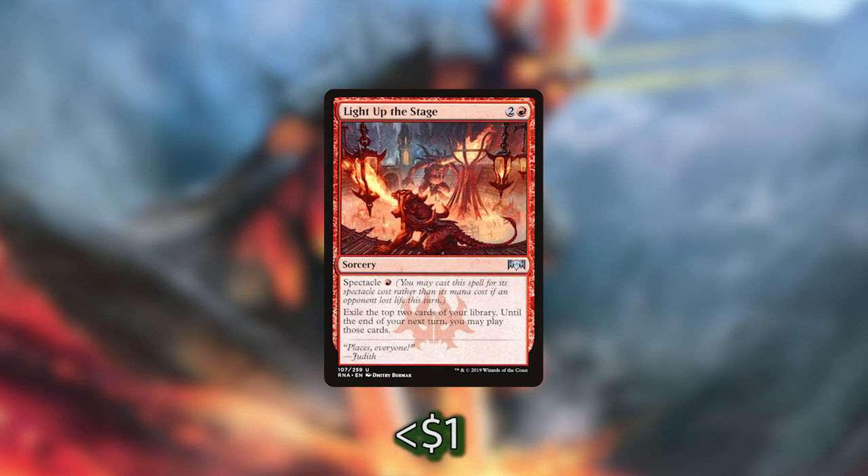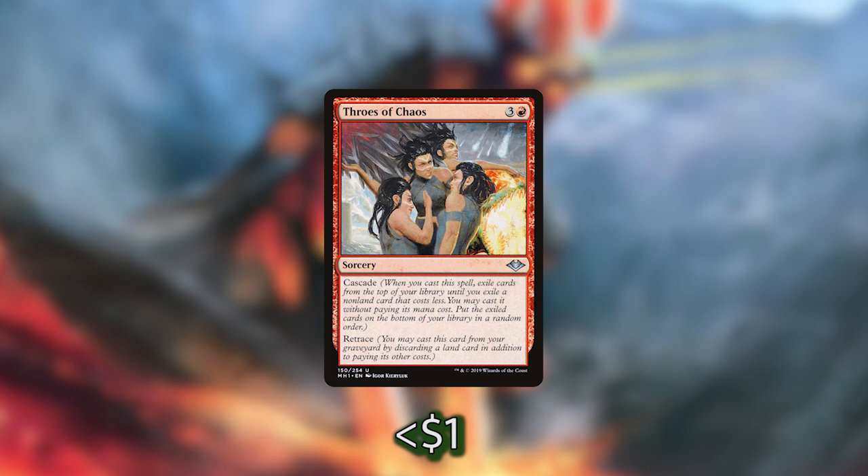We then have Light Up the Stage, which has a Spectacle cost of one red mana so we can cast it for one red mana if an opponent has lost life this turn. We exile the top two cards of our library, and until end of our next turn we can play those cards. We then have Throes of Chaos, which has Cascade — when we cast this spell, we exile cards from the top of our library until we exile a non-land card that costs less than four mana, we can cast it without paying its mana cost, and the rest go on the bottom. Cascade triggers our commander because we're casting a spell from exile. Throes of Chaos also has Retrace, so we can cast it from our graveyard by discarding a land, making it a repeatable Cascade spell that always triggers our commander's Pact Boon ability.